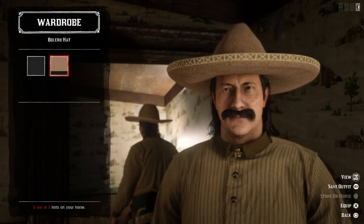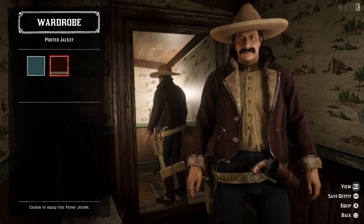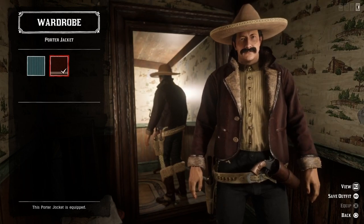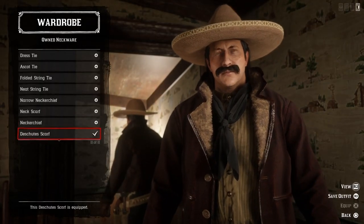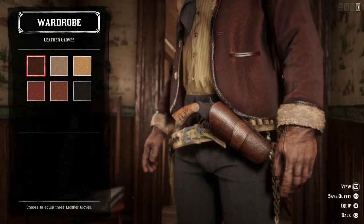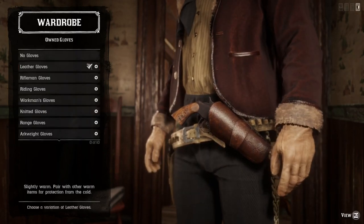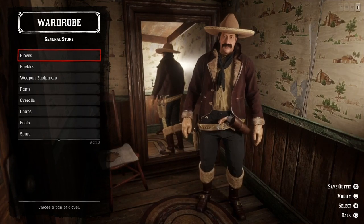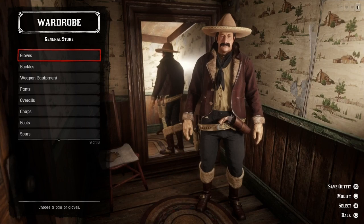We need a beige bolero hat and a burgundy porter jacket. And a black scarf. And then we need to find a pair of gloves — the beige leather gloves. And here we have our first outfit of today. We can call this the Mexican winter outfit.